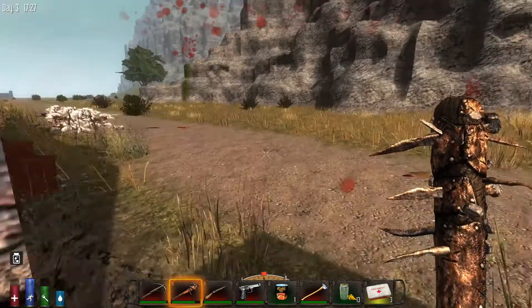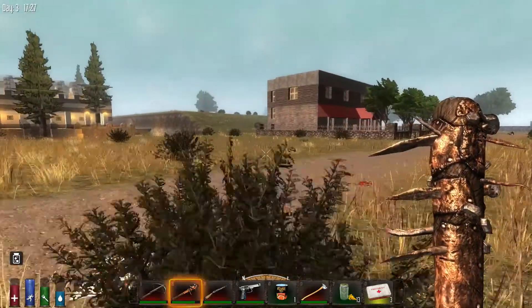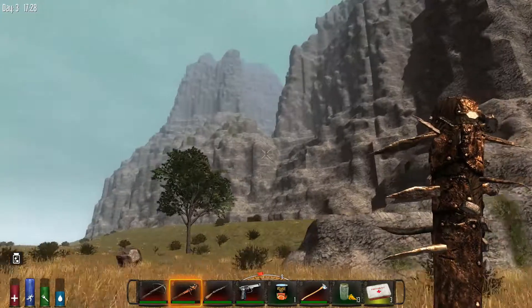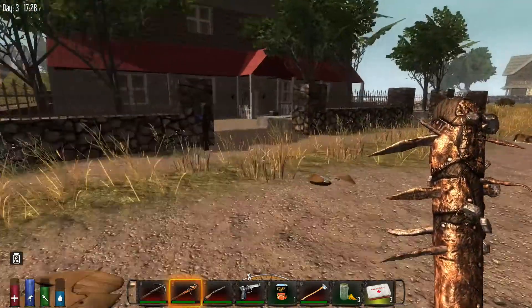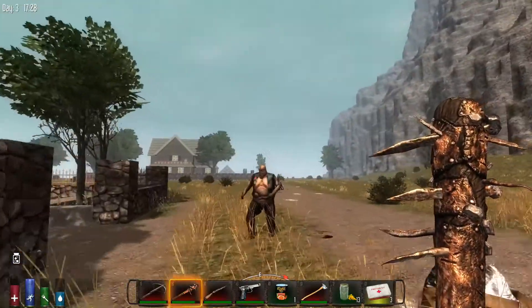I need to get out of here. Frame rate's getting better! Things are getting a little better — I'm getting away from some things. I think that huge high-rise was causing some serious lag. It's like night and day difference. So we've got another cool building right here — I'll go ahead and explore this.